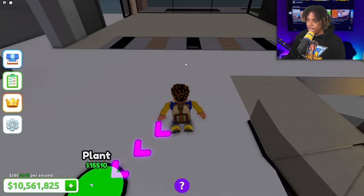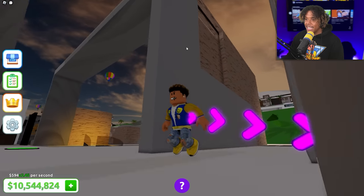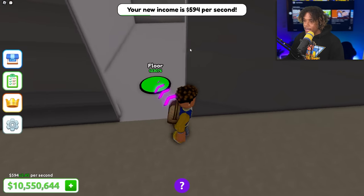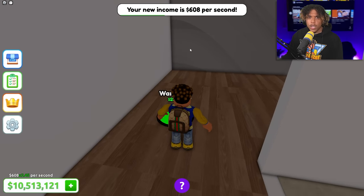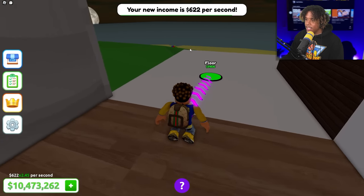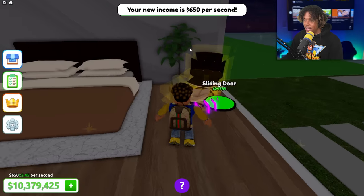Let's head over here and build these windows. It looks like I fell through this glass but now the glass is there. Let's go to plants — we need some lighting in here, it's so dark. I don't even have a roof. If it starts raining right now I'm getting drenched. Let's head over here to floor and door.